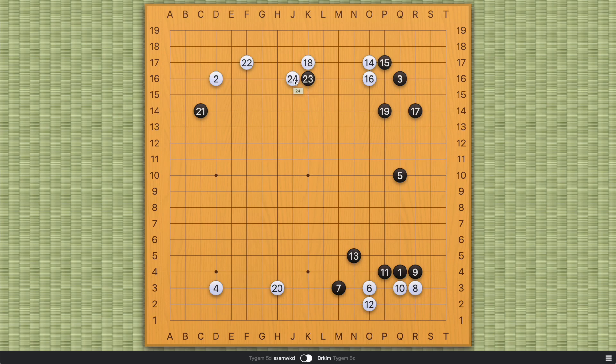AI is already suggesting this move — a really sharp move that wasn't that popular before AI. The point is that White cannot play a hane, otherwise Black can play something like this and White is in trouble. If you capture something like this, White will be cut off. Similarly, even if Black just sacrifices move 25, in some ways Black will likely get a wall on the outside. So the best White can do is probably just to play on the third line, but this will be very bad for White because Black already has a very solid wall on the outside.